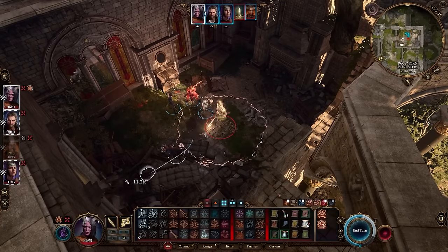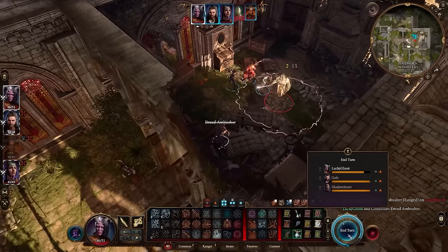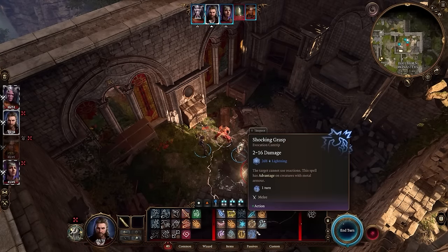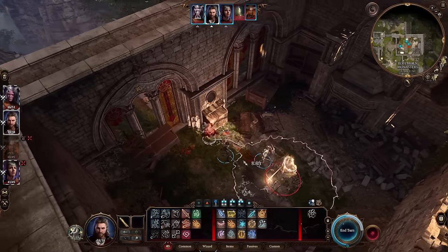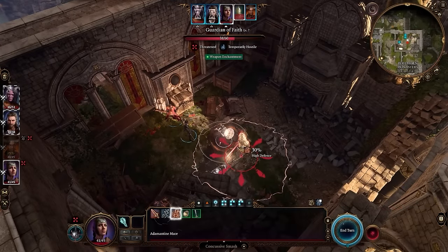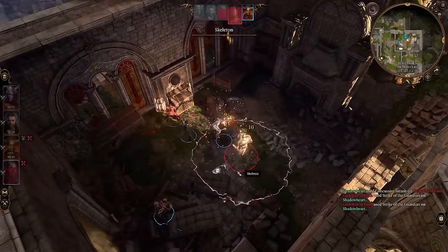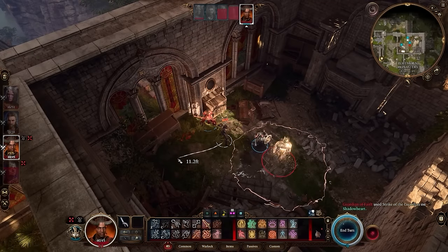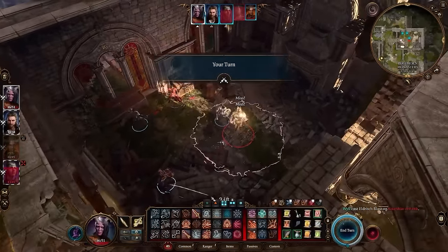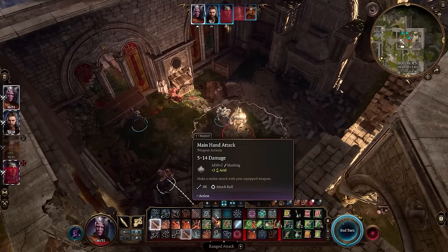Also be aware that under the enemy health bar you might see it says 'Threatened' with a little symbol. That means any ranged attacks you try to use are going to have much lower accuracy — you're much more likely to miss. This is because anytime you have close proximity to an enemy you get the Threatened debuff, making all ranged attacks less accurate. Always try to create some space between you and the enemy before firing ranged abilities. If you're a spellcaster or archer, get some space first — otherwise you'll see a lot of misses. If you're melee, that's fine, just use your melee attack.